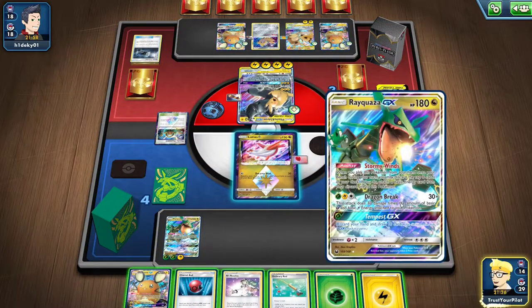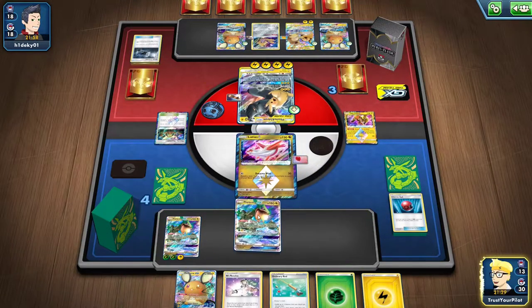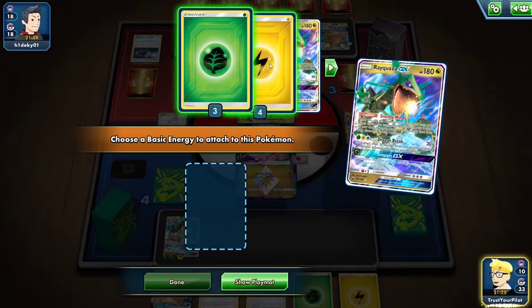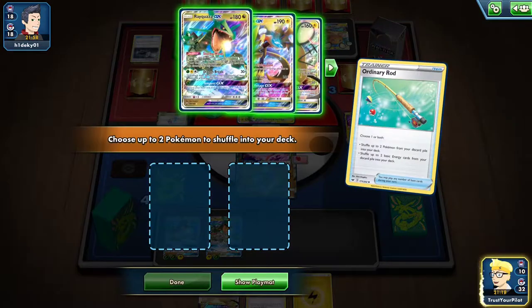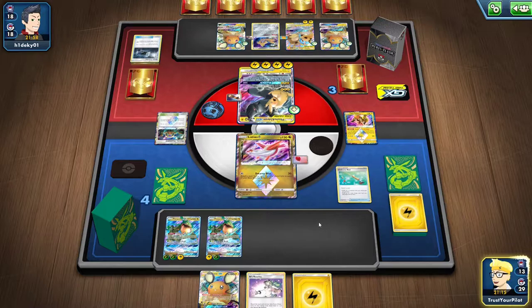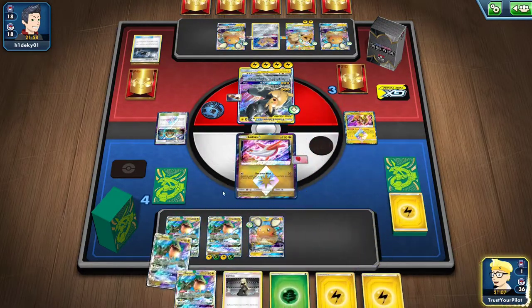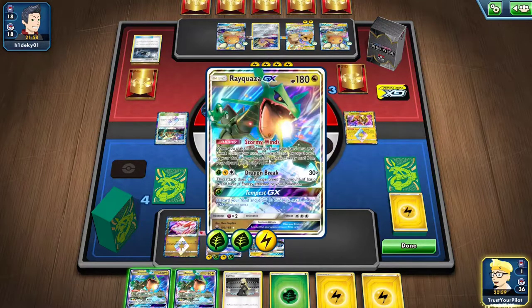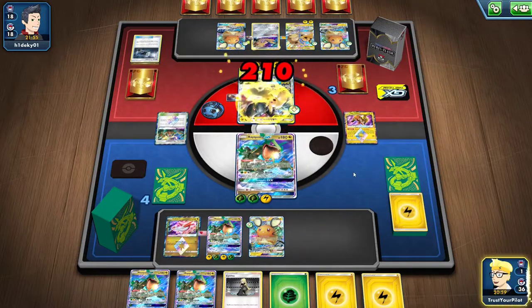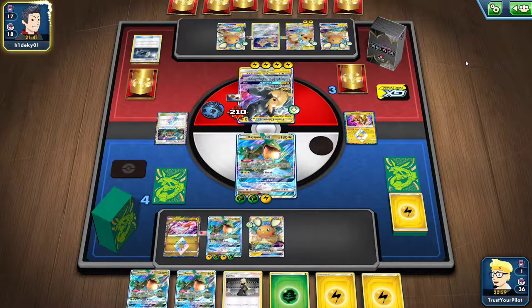I should have saved the Tapu Koko — that was my fault. So I'll Cherish Ball for a Ray. I'll do Ordinary Rod — put a Ray back in the deck, one of each. And this Ends Resolve needs to be really good. That was not great. I have two more Rays but I have one card left in my deck. This is where things can go wrong. Two-ten — one energy short! If I just had more cards left in my deck, I would have won. That is unfortunate. So they're just gonna Tag Bolt for game — I was one energy away from beating Pikarom, even though I had a bad start. Let's go to game three and see what happens.